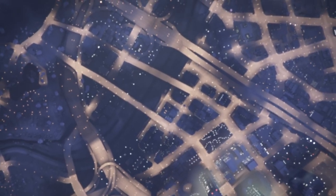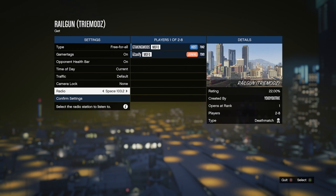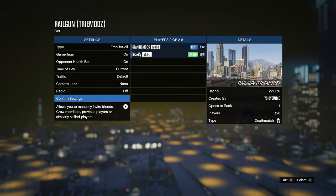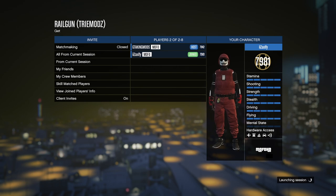I'm playing on Xbox but the method works on PlayStation as well. Once we get to the job menu we're just going to invite our friend. The host can hold up to eight people, so up to seven more people can join and everyone can get the gun. I'll turn off the radio so it's not annoying.